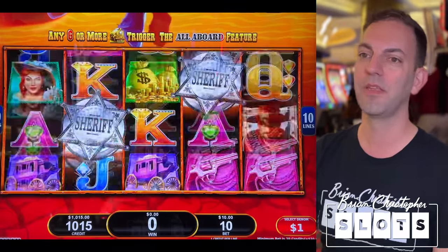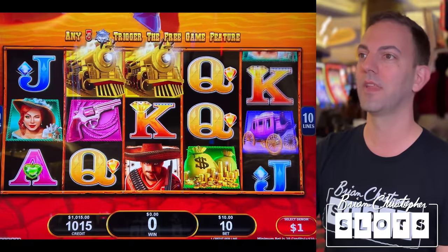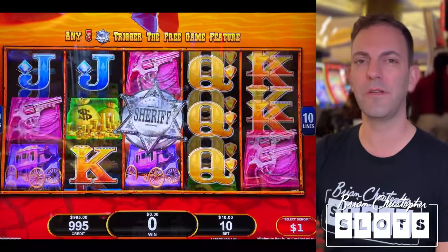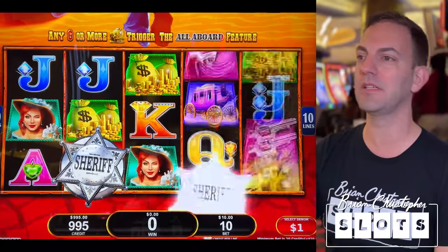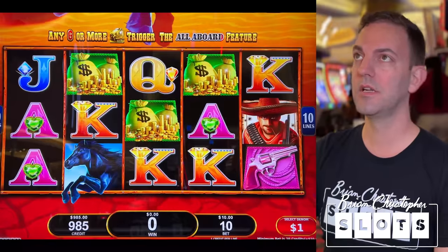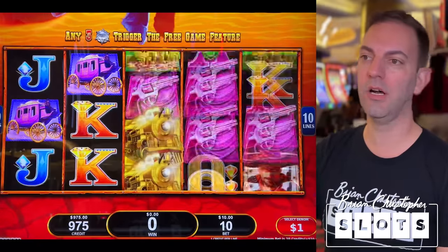$55 — nice one. Ten-line game. The sheriff badges are only on the middle three reels and that'll give you free games — I think it's usually like six spins. Starting with ten and moving on up from there.